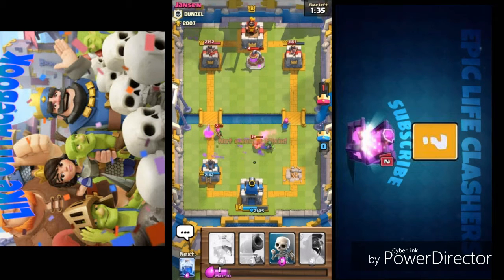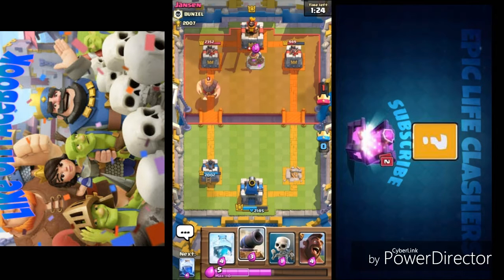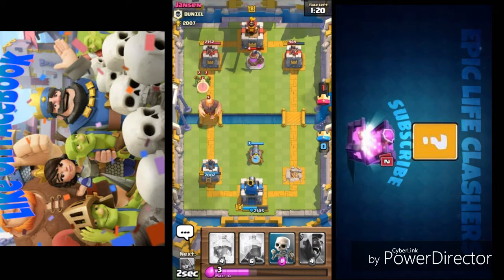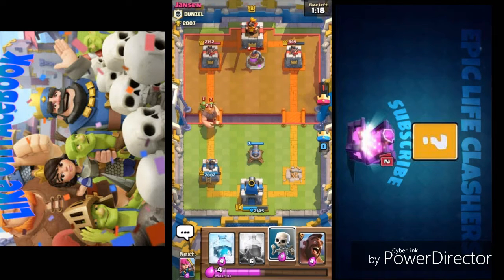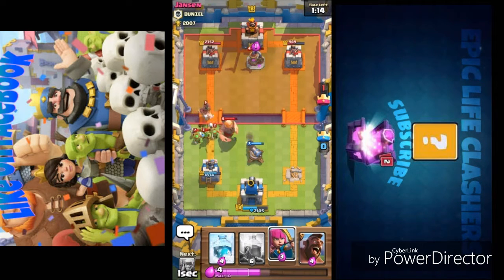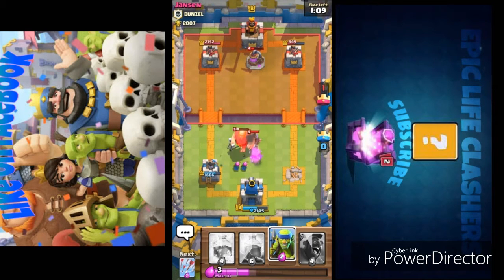He's placing a minion horde which cannot be taken out by arrows. I'm in a weak position right now. He's placing the giant from the back — I'm thinking something bigger is coming, so I place my cannon to distract the giant, then replaying the goblin clan.